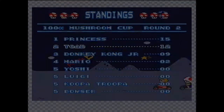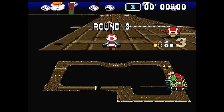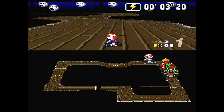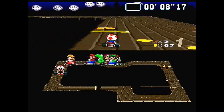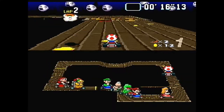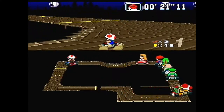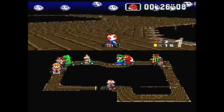Princess is still in the lead - we'll see how long she can hold it. This is the Ghost House track - it sort of looks like wood, which I guess is supposed to look like the Ghost House from Super Mario World in 3D. It sort of does, actually - like if those were rendered in 3D this is roughly what I'd expect it to look like, so they did a good job.